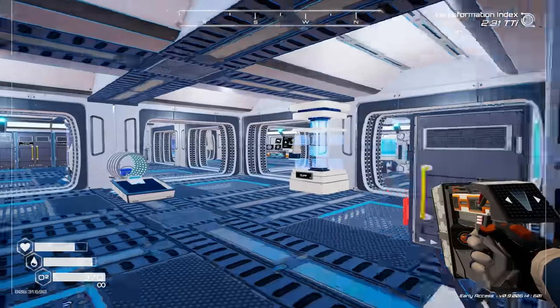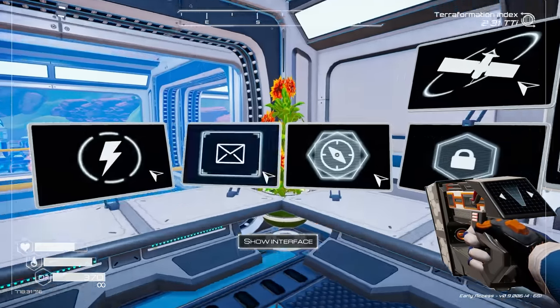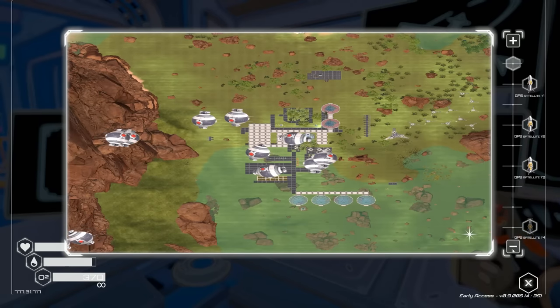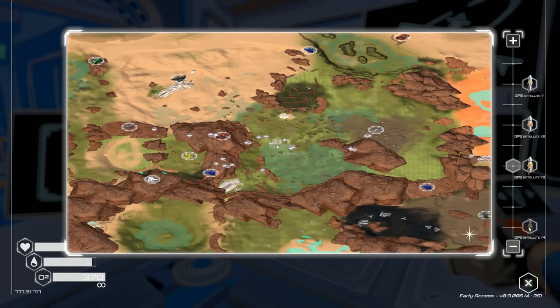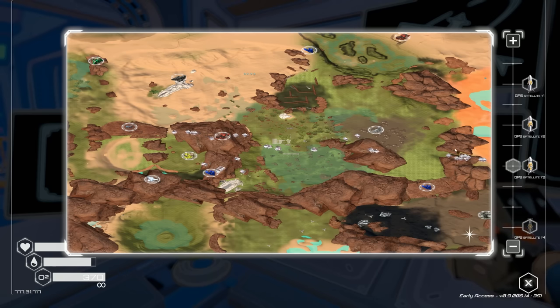Let's run over to our map and see what we've got. Zooming out — I don't have tier four GPS. We've got our water fountains over here, we've got our moon-ish area, I can't see enough of the map anymore. I need a GPS satellite tier four.